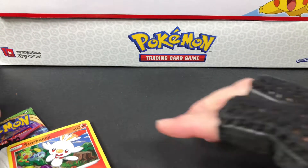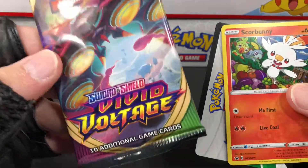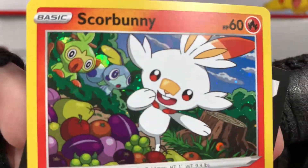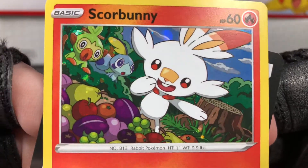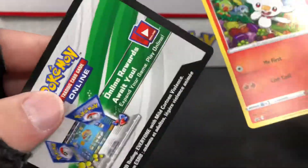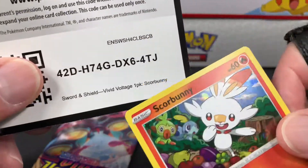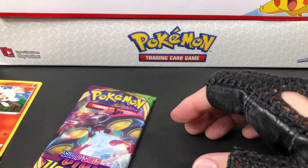Let me move the camera a little bit so we can see better. I get one pack of Vivid Voltage in there - here's the cover. We get this nice promo card which does have some shiny on it, a little holo - Scorbunny! Here's the promo card: Scorbunny, Sword and Shield Vivid Voltage. Nice!